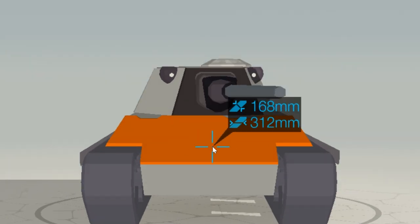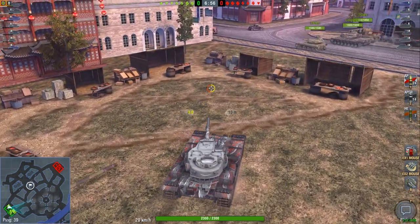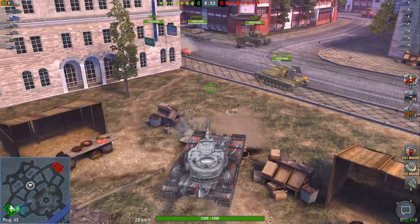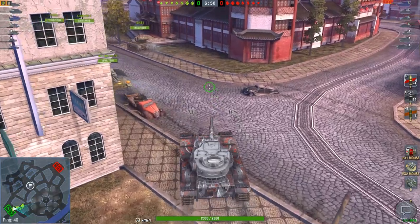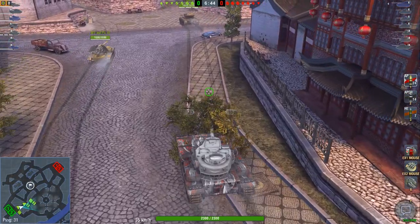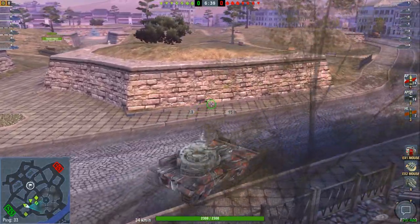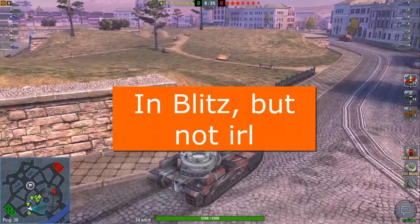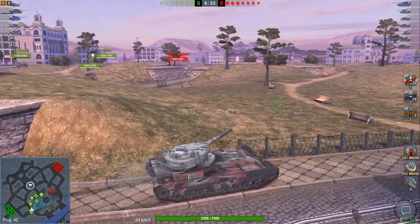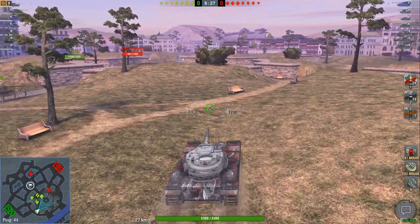Same with HE — it will always attempt penetration. If it doesn't fully penetrate, it will cause splash damage based on how far it has gotten into the armor. For example, the T-25B has AP, APCR, and HE, but the HE functions essentially as HESH because it has 170 millimeters of penetration. The difference between HE and HESH in Blitz? There isn't any — it's the same shell, just called differently because some tanks use the British HESH round. Some German tanks also use HEP rounds — high explosive plastic — but they also work exactly the same as HE.